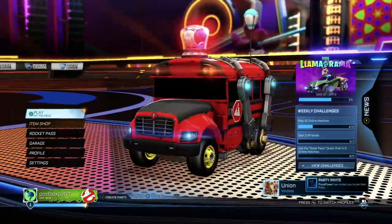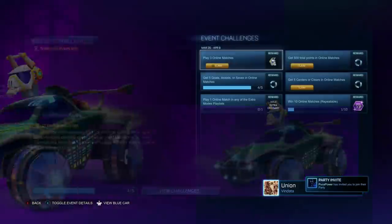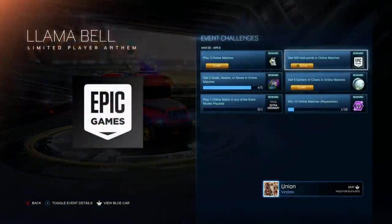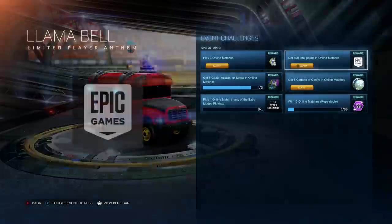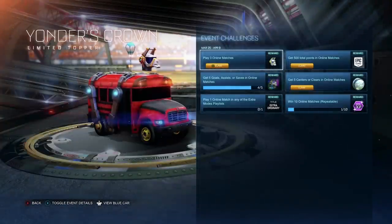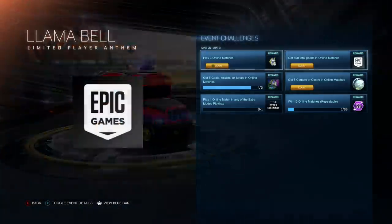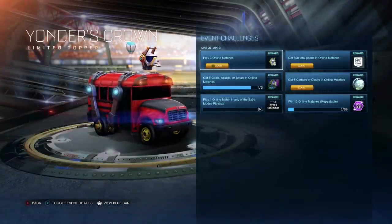Hey guys, it's Postbox Pat. Welcome to the fastest way of unlocking your free Fortnite rewards in the Rocket League event Llama-Rama. When you're on here, all you've got to do is go over to your challenge section and you will see the five challenges you have to complete to unlock your in-game Fortnite rewards. There are some crazy tips and tricks you can do to do this as fast as possible. There are five or six challenges in total, but the sixth one is only Rocket League — the other five are Fortnite and Rocket League rewards.